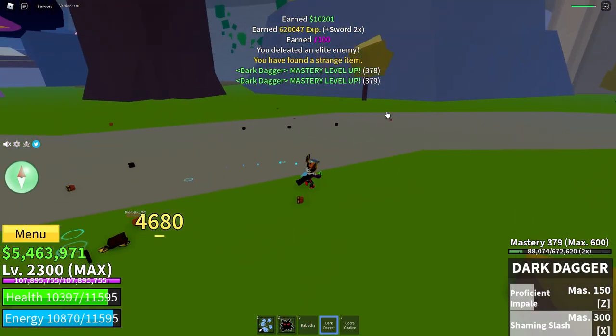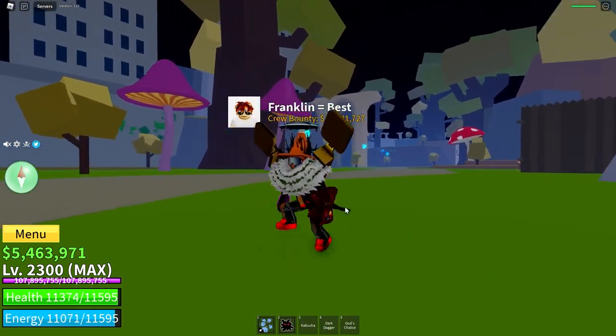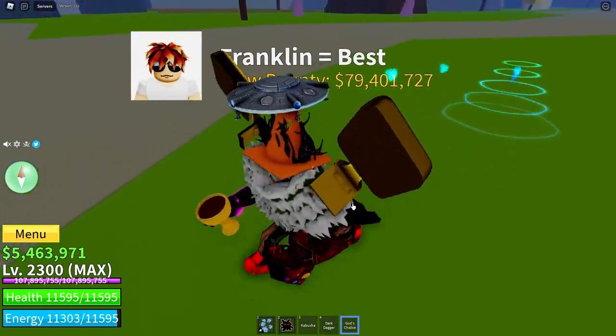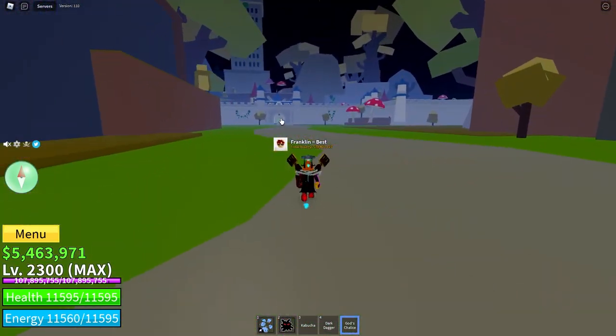There we go and I got it first try — let's go! I got the God's Chalice first try, that's pretty crazy. So this is what the God's Chalice looks like — it looks like a golden cup with some wine or hot chocolate in it, something like that.